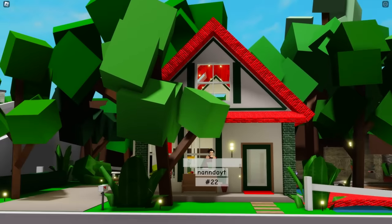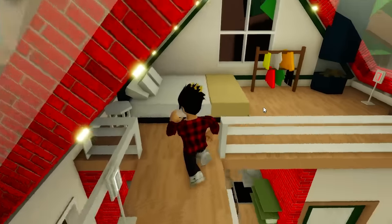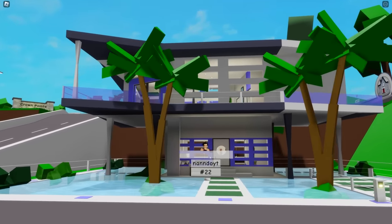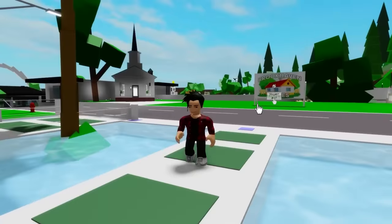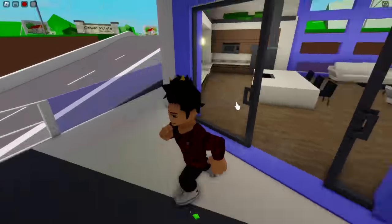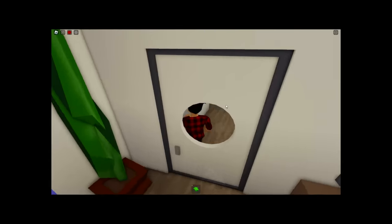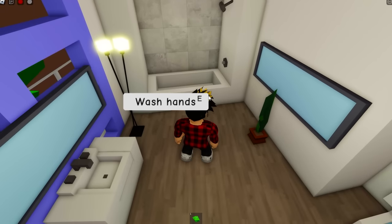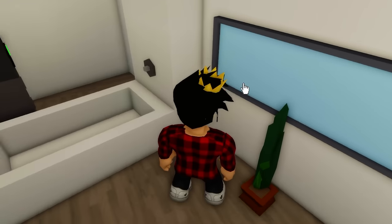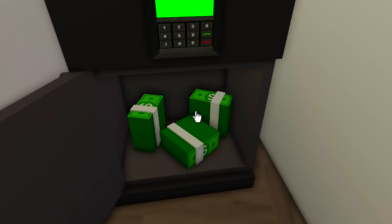Our third house doesn't have many secrets — if you go to the second floor, the safe will be staring right at you in the bedroom. The next one is a beach house — it even has a little shallow pool in the front. We first need to be on the second floor, then go straight to the bathroom. The safe is basically behind this wall, but to open it, you need to click this long mirror on the wall. When that's done, you'll be able to go right through and get all that money.